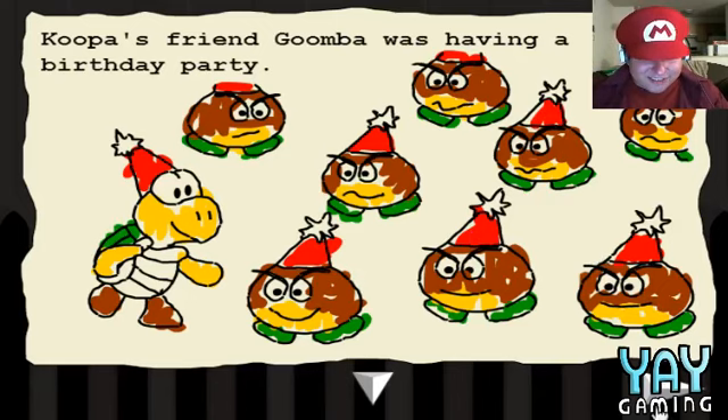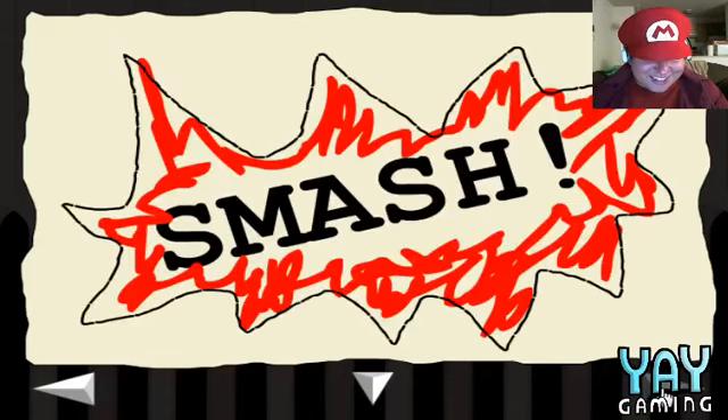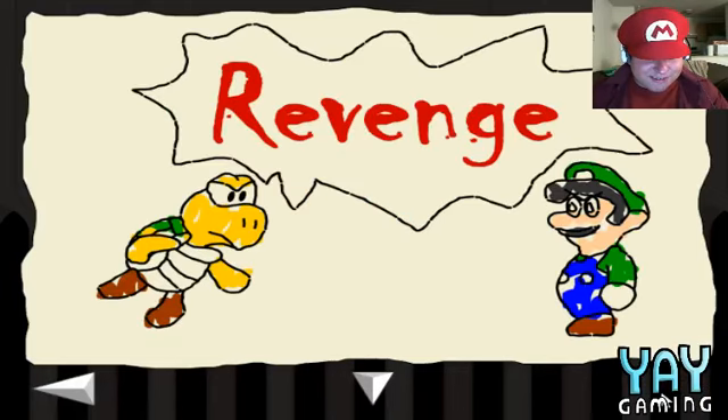Koopa's Friend Goomba was having a birthday party — who knows which one he is — when Koopa had the sudden urge to visit the little Koopa's room. Then the party was wrecked. Oh dear god. Smash! Pow! No! Oh no! Koopa returned to find the party in disarray. If only Bowser had been there to defend him. This is... Koopa has only one option. Revenge!